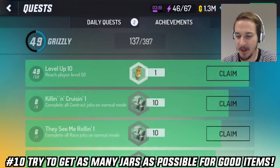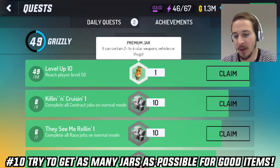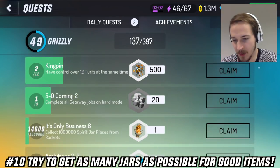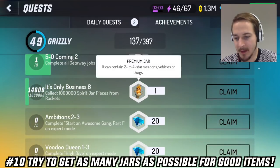You also have the Achievements tab where you can get jars. For example, reach player level 50 — you will also get them for reaching level 10, 20, 25. You can also complete Achievements to get jar pieces and other missions for premium jars.